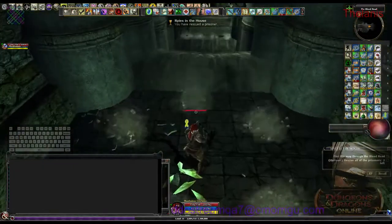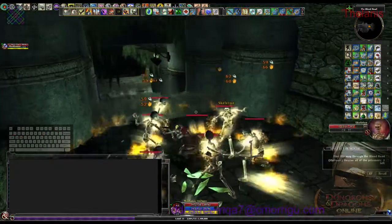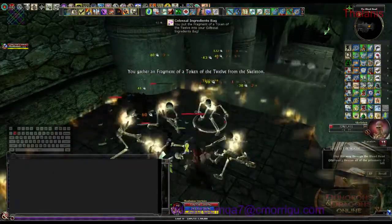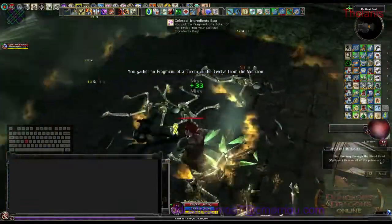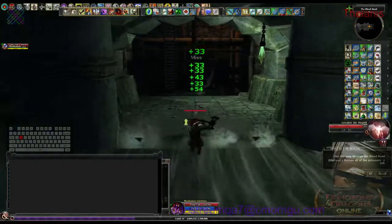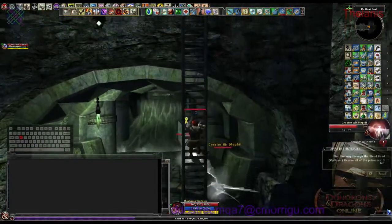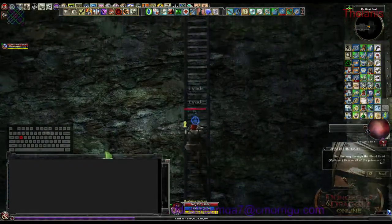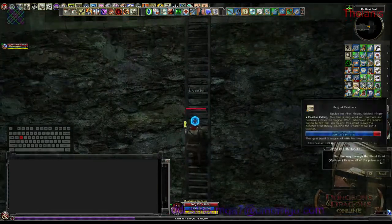Right here some skeletons will pop up. You can skip these if you want — it's not a big deal to kill them. Occasionally there'll be some treasure bags. There's another trap box down here somewhere to get rid of the electricity on this ladder. I'm going to switch to Feather Fall at the top here.